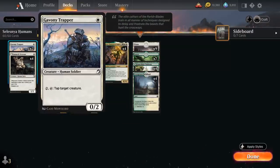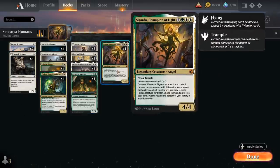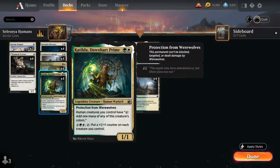We also have two copies of Gavany Trapper as another 1-mana Human that can pay 2 mana to tap target creature, so it gives us a bit more built-in removal in creature form. It's not a great card since it is kind of expensive to activate, but it's mostly here as a way to enable Coven as the only 0-powered creature in the deck, so it'll be great alongside our Augur of Autumn and Sigarda, and can always turn into a mana creature with Katilda.